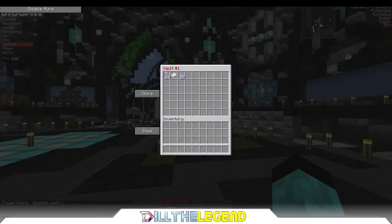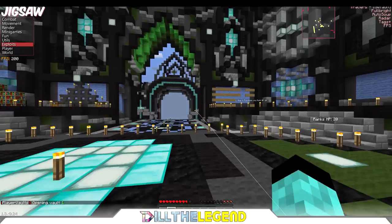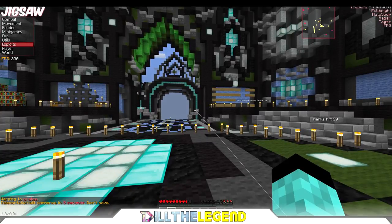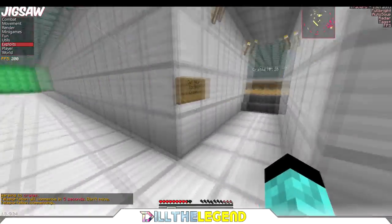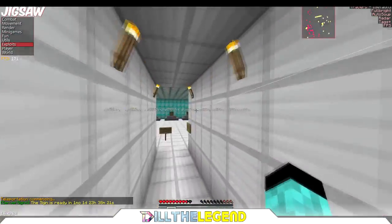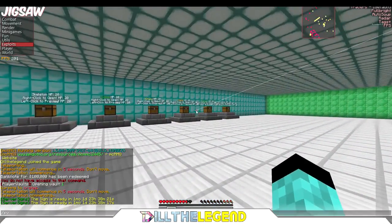Put whatever you want to duplicate into your player vault. I've got banknotes and these in there. Y'all won't start out with anything, so you can go to warp crates on here — that's how I got all my stuff. You wait five seconds to go there, then you turn around and right-click this to get keys.